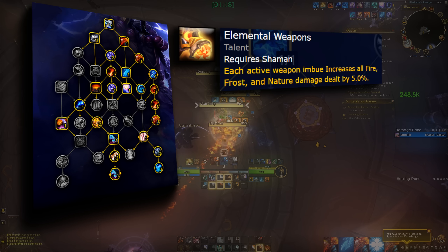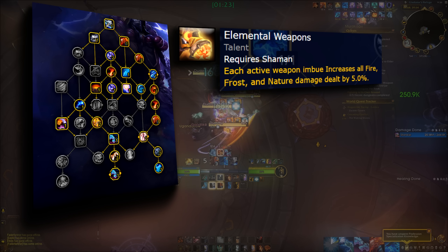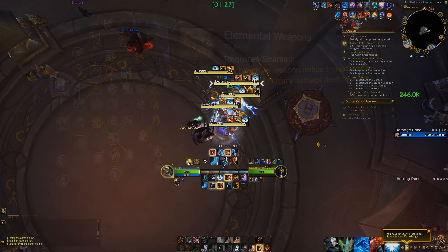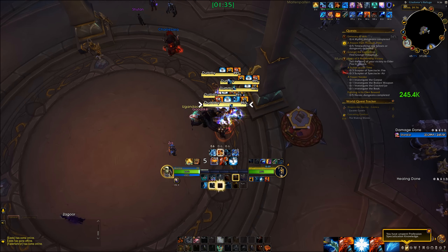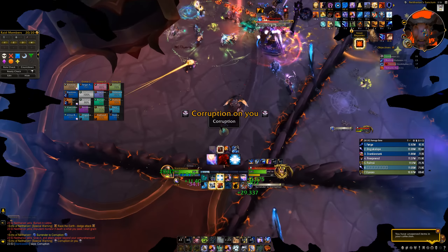We then get Elemental Weapons — 5% Fire, Frost, and Nature damage per Weapon Imbue, meaning Flametongue and Windfury. This is new for this patch: if you're a returning Elementalist Enhancement Shaman, you cannot skip the Windfury Weapon talent anymore, as you lose 5% elemental damage by doing so. And since they buffed the base Windfury Weapon and nerfed Forceful Winds, it's a bigger loss overall to skip Windfury Weapons.